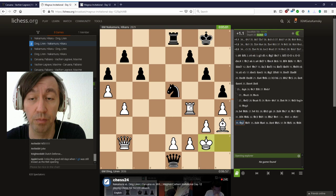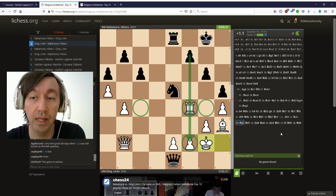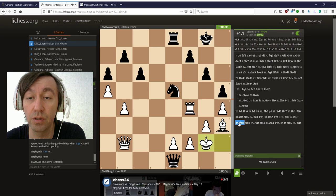Look at the rook on f4 — it does a hell of a job: protects f2, takes away c4, attacks f7, and hits g4, so black cannot just play knight g4 to exchange the bishop. The queen on b2 looks passive but controls this diagonal, protects the second rank, and protects a lot of squares. The black knight on e5 looks cool, but he's completely restricted.